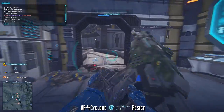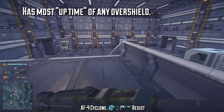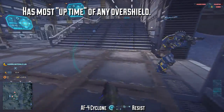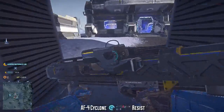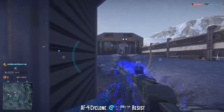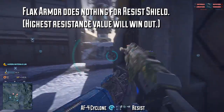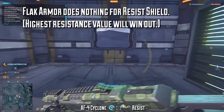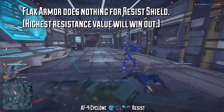The Resist Shield, despite having the shortest duration, ends up having the most uptime because the regeneration rate is so quick, coupled with the low or non-existent activation cost. You can flick it on and off whenever you need it and still get the full damage-decreasing effect — very different from other mesh generators, which are only useful depending on how much charge they have available. Unlike other mesh generators, flak armor has zero effect on the Resist Shield — instead the highest value resistance wins out. So 45% from the Resist Shield beats 25% flak armor, but maxed-out flak armor at 50% explosive reduction takes priority over the Resist Shield.